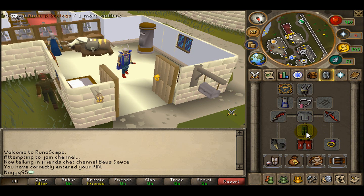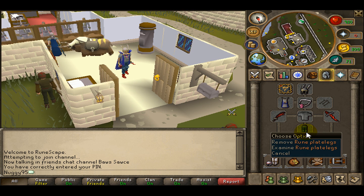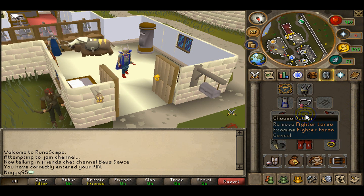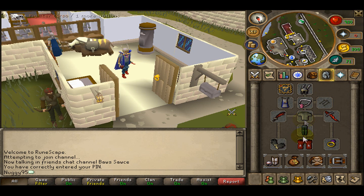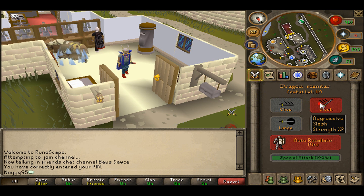Alright, this is the part where you have many options. Bandos Plate Legs, Fighter Torso — this can easily be replaced with Tassets and a Bandos Chestplate, or full Guthans, or basically whatever you want. The Dragon Scimitar is what I use because I'm training Strength there.